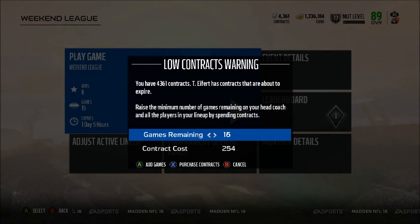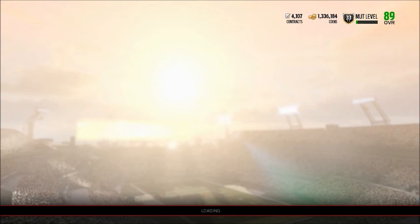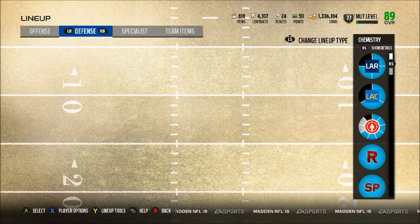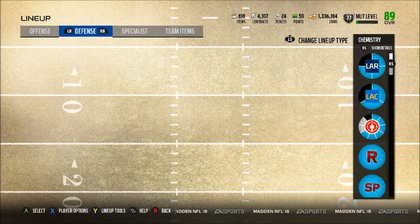Anyway guys, if you enjoyed the video — I know it wasn't a brief explanation — just know it's a little too late to get this card. But when another Mark Barron does drop, I'll be getting him, and he better have 89 speed or else I'm on EA's head. Hope you guys enjoyed the video, like and subscribe, and I will see y'all tomorrow — for sure, we're back on the grind. We never going to stop. Peace out, guys.